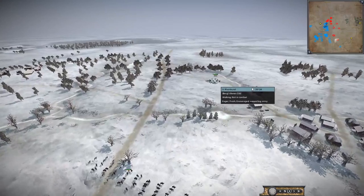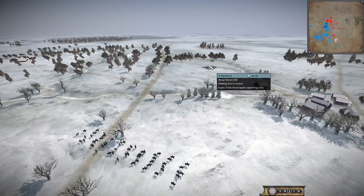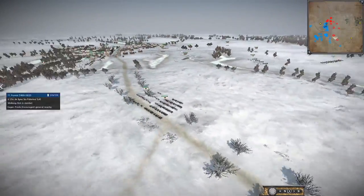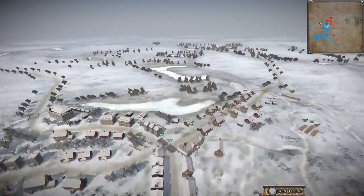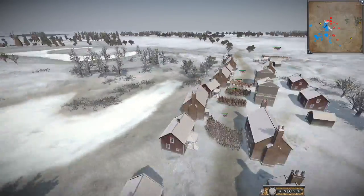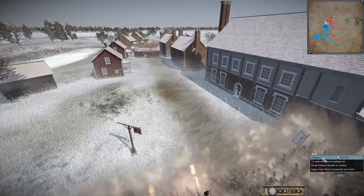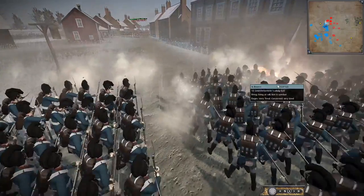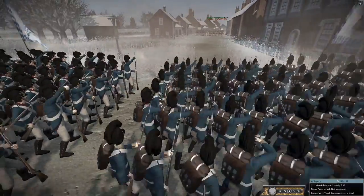The Confederation of the Rhine has some Uhlans very far out on the flank. If you've been enjoying the content on the channel and would like to see more Napoleon Total War 3, please remember to leave a like, subscribe for new content, and drop a comment. The first infantry engagements have begun — the line infantry of Bavaria is opening fire on the British.